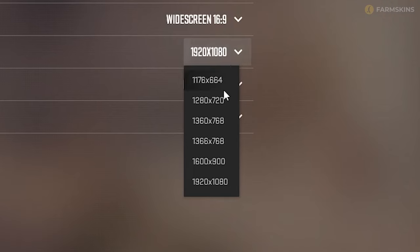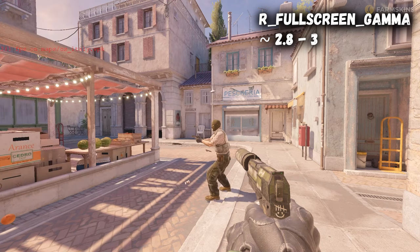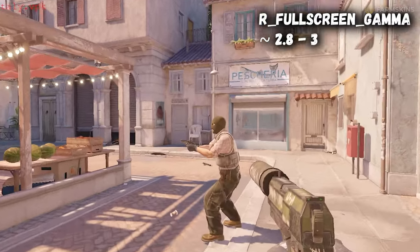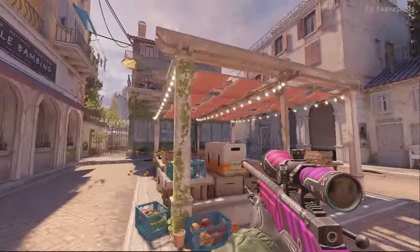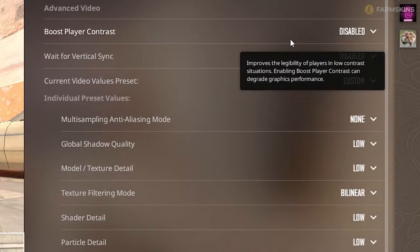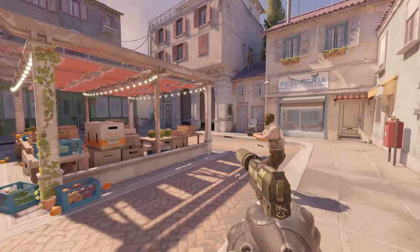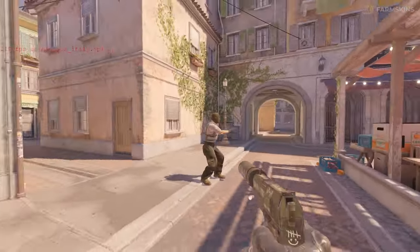There are two reasons to use Fullscreen. First, you can use non-standard resolutions in this mode. Second, the R Fullscreen Gamma command works in Fullscreen — we suggest using it with a value around 2.8 or 3, as it makes the game brighter and enemies easier to see. In advanced video settings, Boost Player Contrast should be left on — it makes opponents easier to notice. Vertical sync should be disabled, as it can cause input lag.